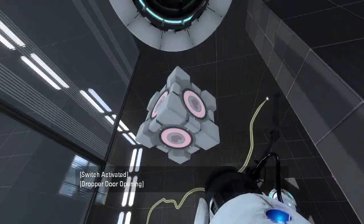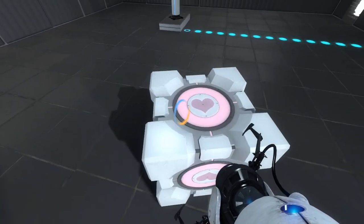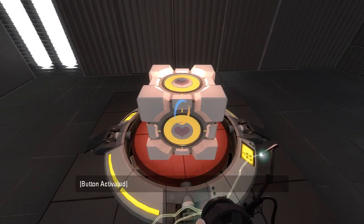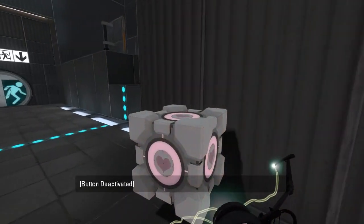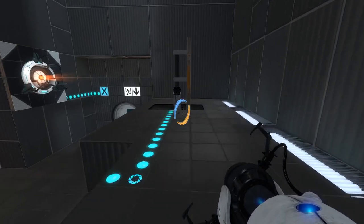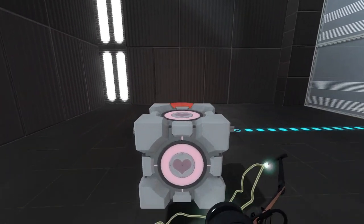Give me this. A companion cube — how nice. We need to fix it though. And... fixed! Excellent. The companion cube is ready to rumble. Oh, first we need to go up there though. There we go, now that's done. We can take it and rumble.